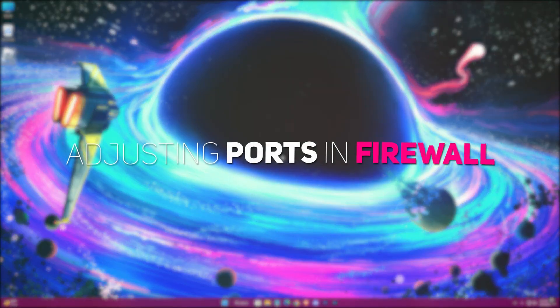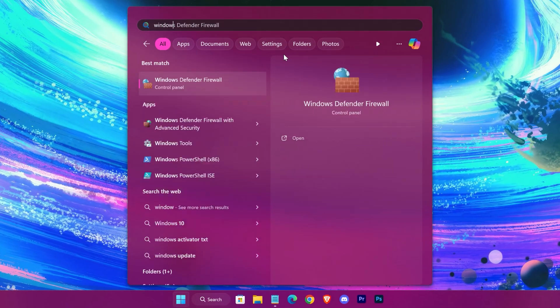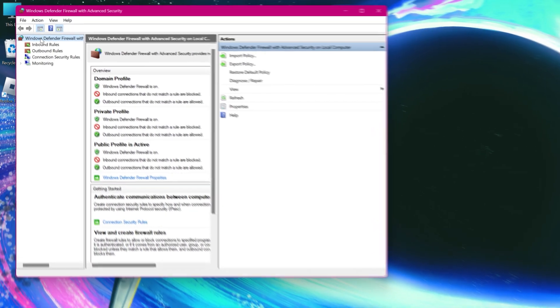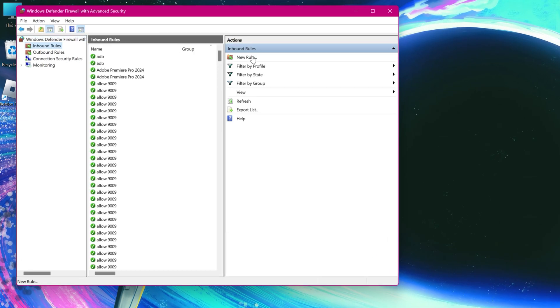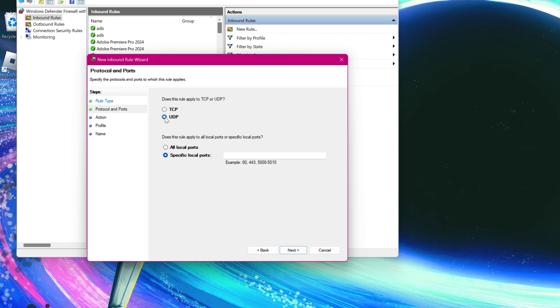Right after that, we'll be opening some ports in Windows Firewall for Roblox. Search for Windows Defender Firewall with Advanced Security. Go to Inbound Rules, then New Rule. Select Port, check UDP, and type the port shown on the screen.